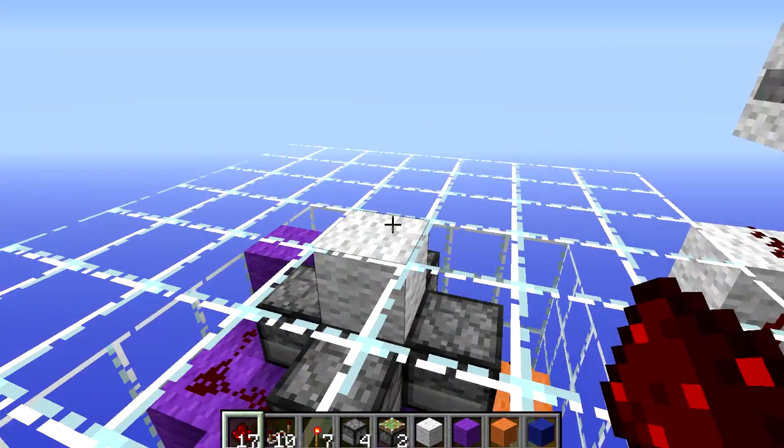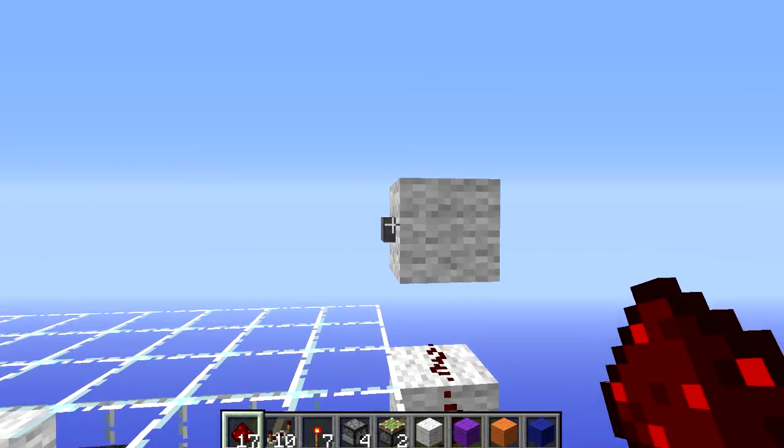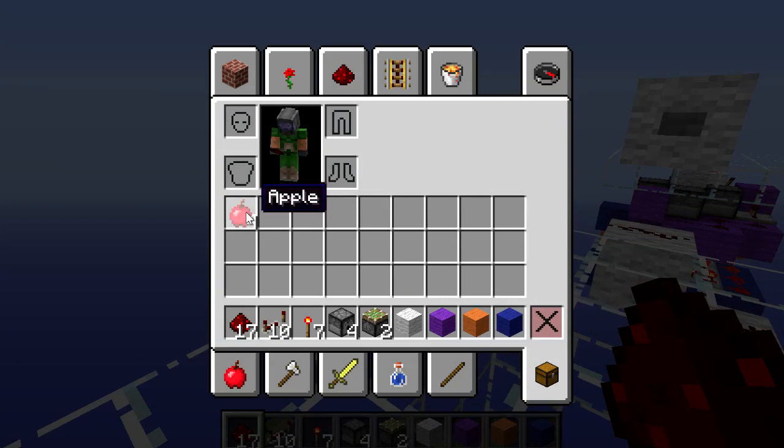There is also another use for this that I wanted to point out. You could just have it as a cool item dispenser — so when I power this, instead of having armour in there we've actually got some apples, and then that way we can go over here and just pick them up. Another cool use for this machine.